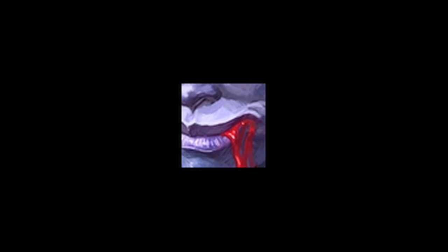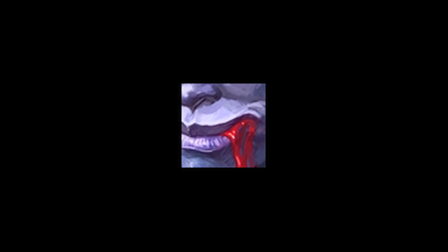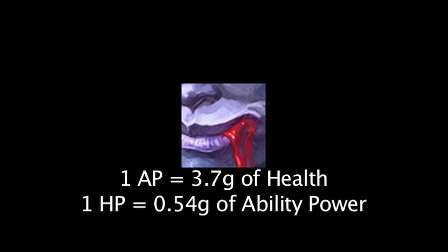To calculate how cost effective this passive ability makes certain items, we'll need to take a look at how much health and ability power cost at the cheapest level. A ruby crystal grants 1 health for every 2.64 gold, and an amplifying tome grants 1 ability power for every 21.75 gold. Because of this, since 1 ability power grants Vladimir 1.4 health, 3.7 gold worth of health is being granted to Vladimir for every 1 ability power. Also, since 40 health grants Vladimir 1 ability power, 0.54 gold worth of ability power is being granted to Vladimir for every 1 point of bonus health.